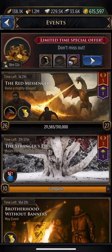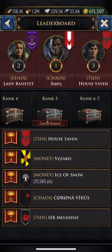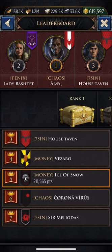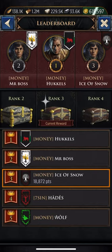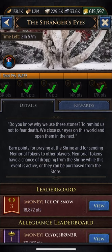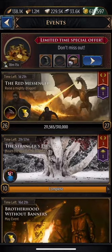Right now I'm working on these two challenges. I'm rank five out of the top five on one, and then the other one I'm ranked three. My alliance — my allegiance — is rank one, so we're good here.